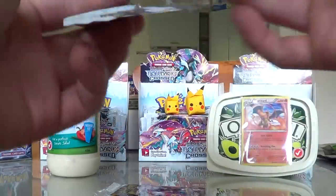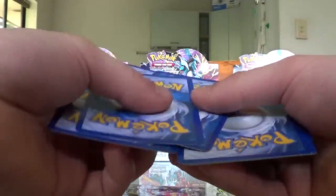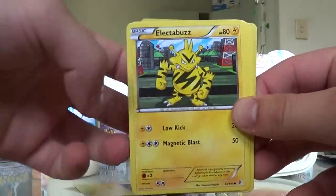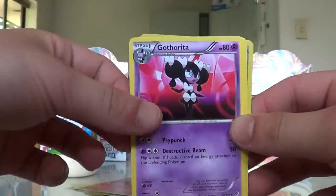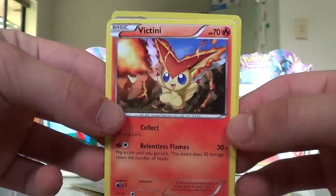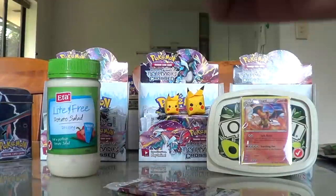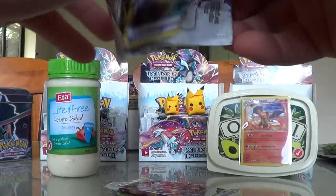I'm really looking forward to the next sets like Plasma Gale and whatever the next few sets are called — very very epic, so excited. I don't know when I'll be ordering packs again but hopefully not too far in the future. Jelly Scent which is a rare, and Vectony — very very nice. We are down to the last three packs. Fingers crossed for something nice to end this whole opening with.